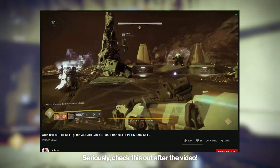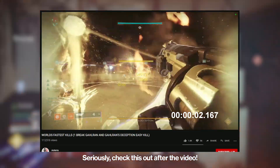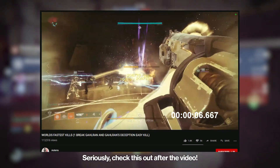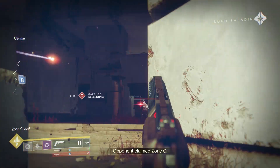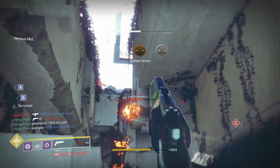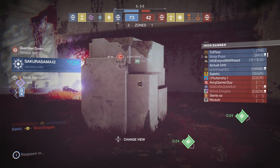AoTerra was generous enough to let me use footage from his fastest Galron kill video. While they weren't using Swarm of the Raven specifically, they were all using 150 RPM grenade launchers with one person using Tractor Cannon, and were still able to smoke the boss in under 10 seconds — one phasing both bosses, it's incredible. Using Swarm and Tractor Cannon together results in incredible damage, but you should also stack as many other buffs as possible, like the Opulence, Old Leviathan, and Crown of Sorrow mods, combined with empowering melee. That can be the difference between 2 million and 5 million damage.